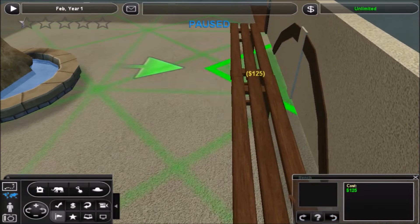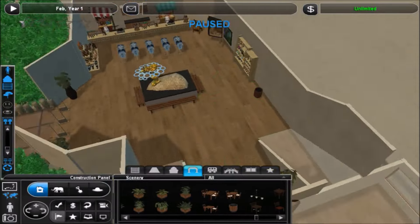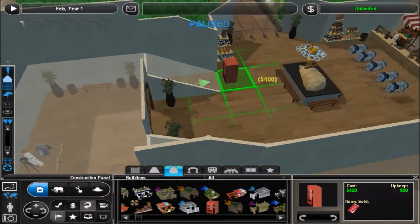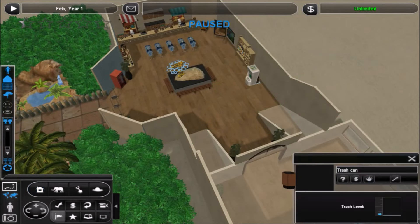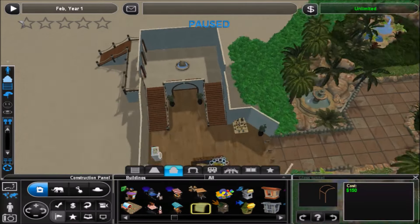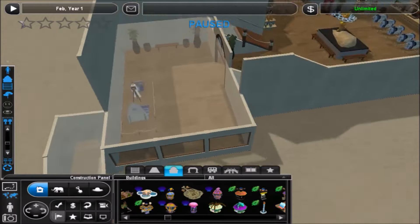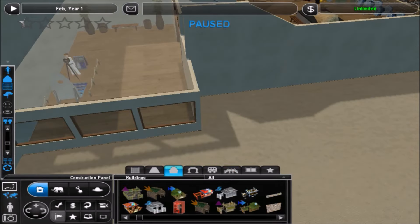Now I'm just decorating — putting shirt racks with shirts and toys, benches, potted plants and all that stuff around. I used the photo booth thing with the shark, and then I put a vending machine, though it ends up going in the other room. It's just a lot of little decorations to make it look alive and everything. I also put some stuff so that guests will actually be purchasing items and you'll see them going around the zoo with those items — makes it look more authentic, I think.